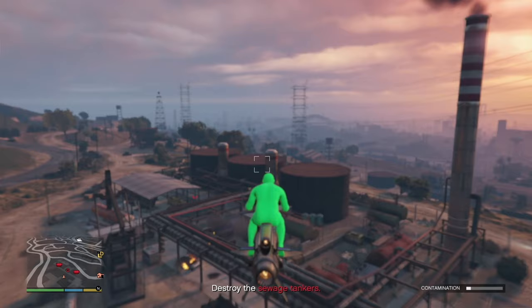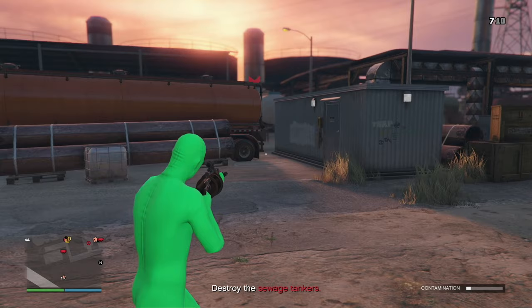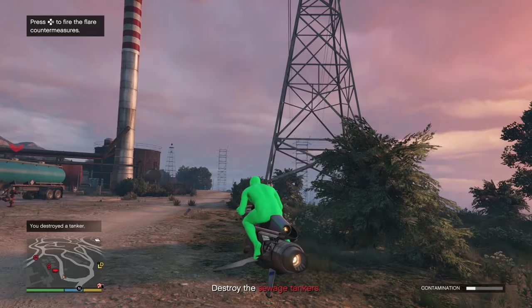We're just going to blow up all of these tankers. We can't lock on, so we're going to have to go down and use our noob tube. Not that difficult — noob tube in action here, just blow it over there. We're going to fly to the other one and simply do the same, right over here, and boom, blow that up.